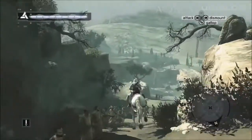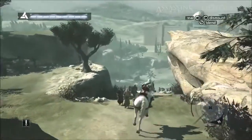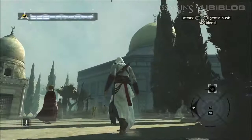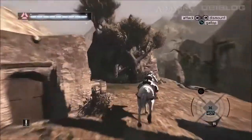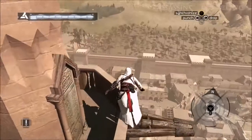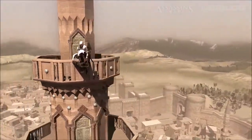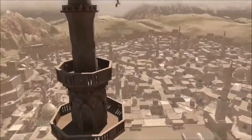Like its sequels, Assassin's Creed picked a unique setting largely unexplored by games. The Levant during the Third Crusade was rendered in lavish detail, complete with famous landmarks that you'd almost certainly get arrested for climbing in real life. Galloping across the countryside between its four medieval cities was a thrill, and making it all discoverable via viewpoints — climbing puzzles that unfogged chunks of the map and revealed nearby activities — made exploration a vital part of the fun.